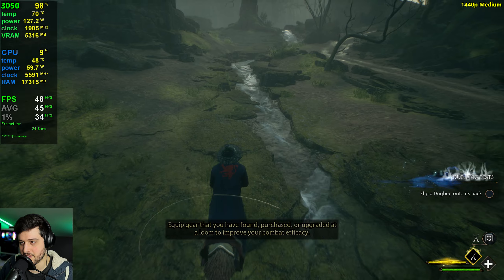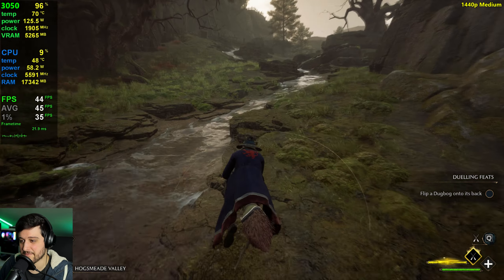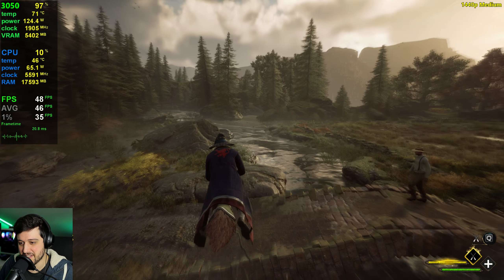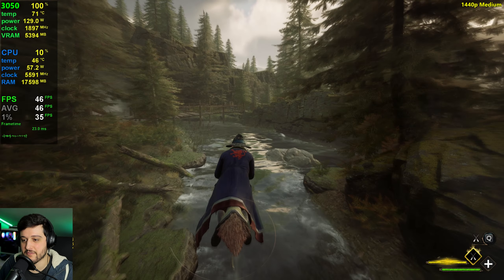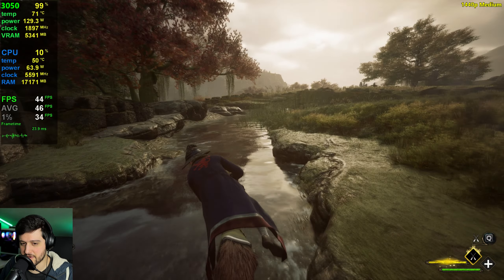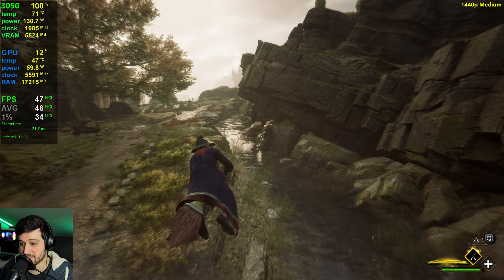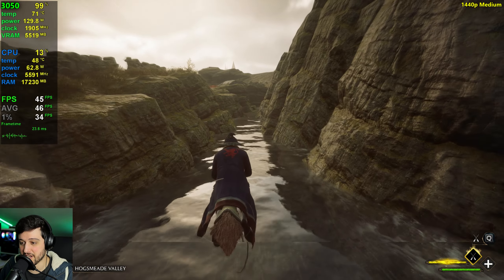Whenever you drop from 60 FPS in this game, that frame time just goes crazy for some reason. In properly optimized games it doesn't really spike like that, but that's not the case in this one. Flying around these river areas is one of the most intensive things you can do. You can see a lot of stuttering happening — the frame time sometimes has some huge spikes, which is really, really annoying.